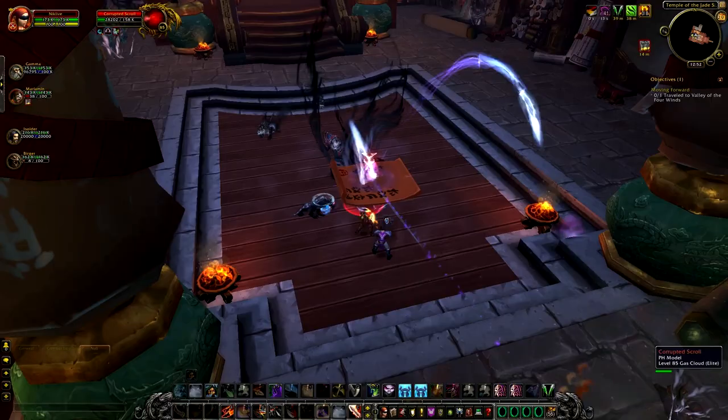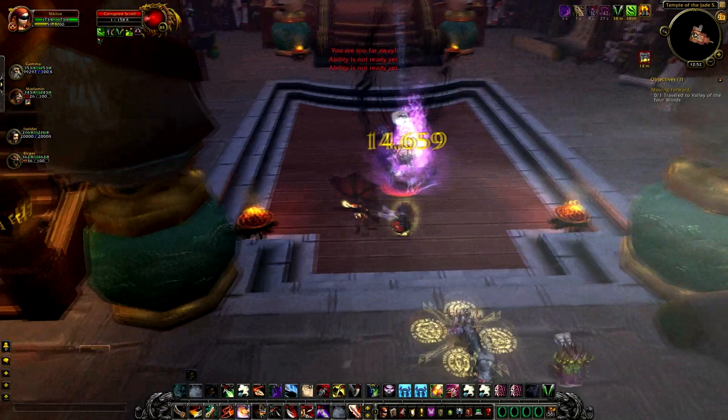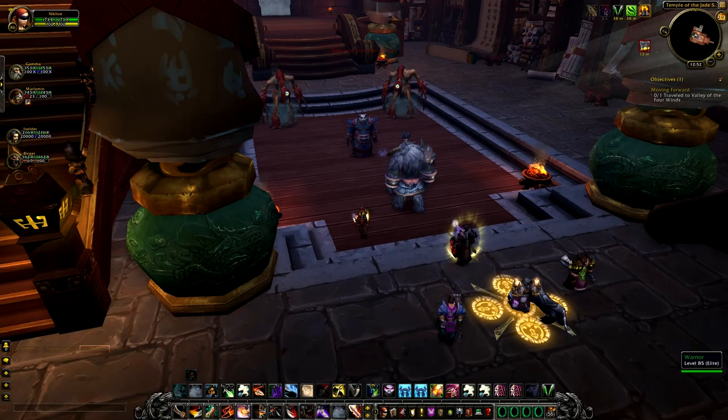As you get to the boss you'll notice there's some kind of panda in the middle of the room channeling on a scroll, who asks you to aid him in killing the scroll. As soon as it's dead, the boss actually spawns and is in two parts.